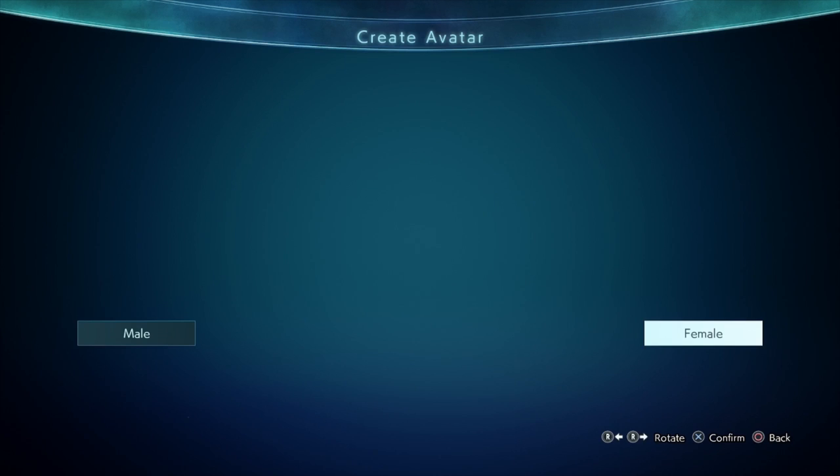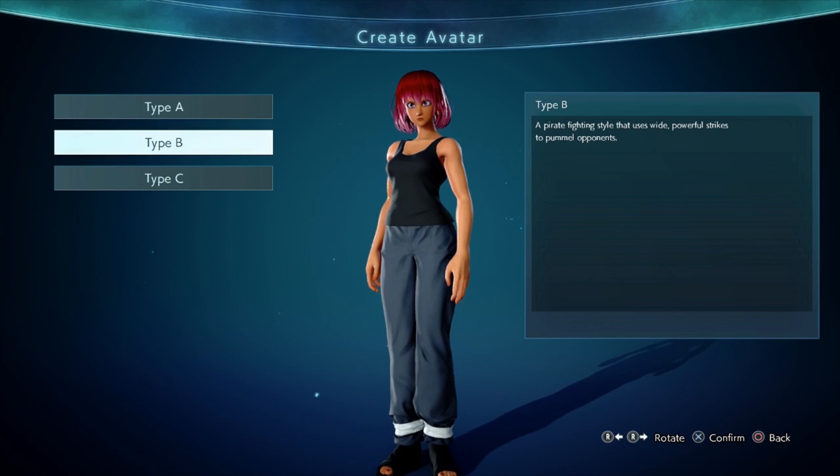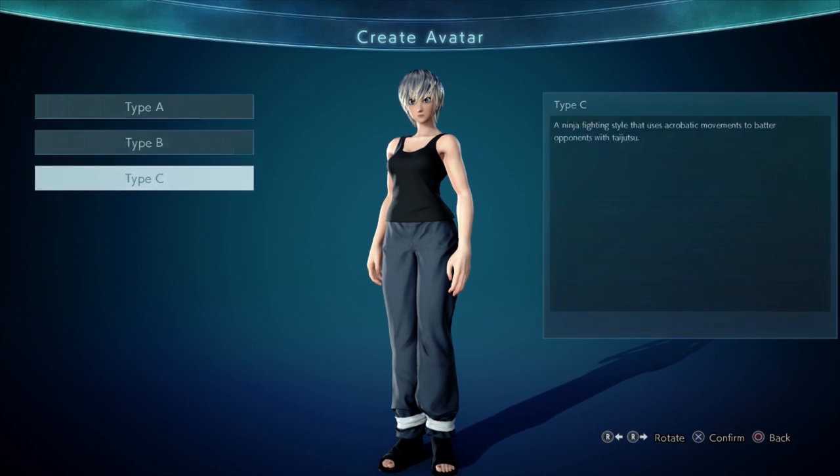So let's go ahead, we'll go to Create, Female, obviously. Moveset is really up to your preference. You can go with the Goku fighting style, the Luffy fighting style, or of course the Naruto fighting style. I'm going to go with the Naruto fighting style for this one.